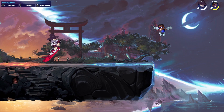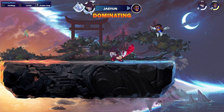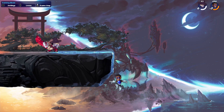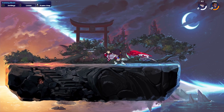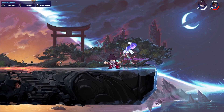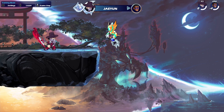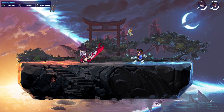Another combo I like is, weirdly, Sidelight, Endlight, D-Light. You might think that's a weird combo with a lot of dodge frames. But if you hit Sidelight, Endlight, D-Light on ledge, it can send at a really good angle — an insane angle. So if you can pull it off on ledge, it's ridiculous. It's a very risky combo, but it's very good if you hit it.